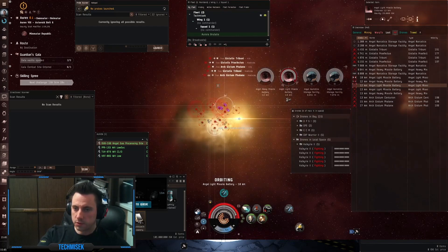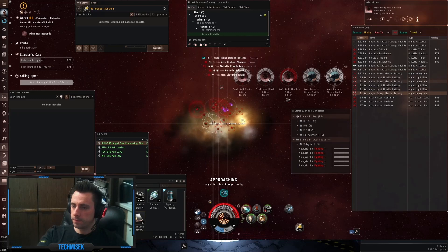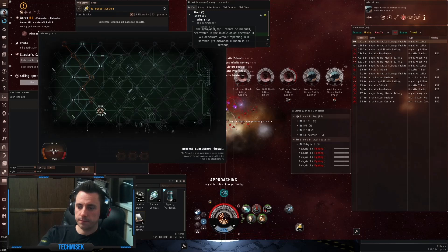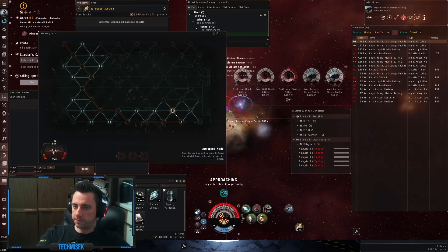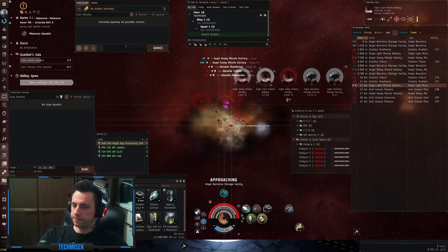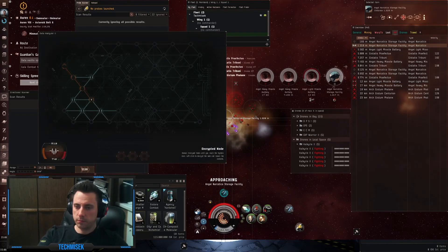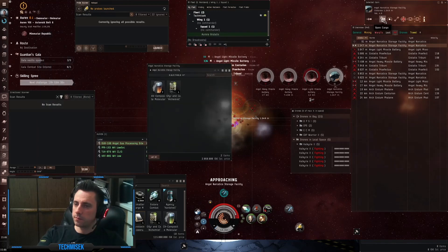We got Neurotoxin Recovery — 90 million right now. Let's go to the third container. After we killed a couple of batteries, our tank, as you can see, is fine. 14 million in this loot. And the fourth one: 2 million.